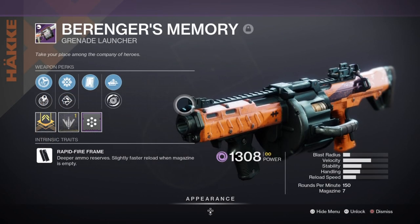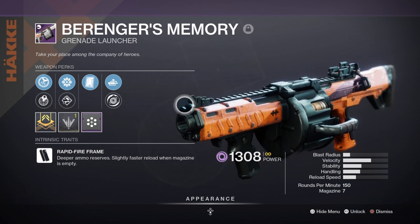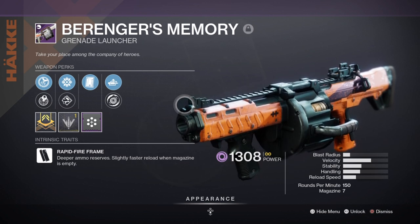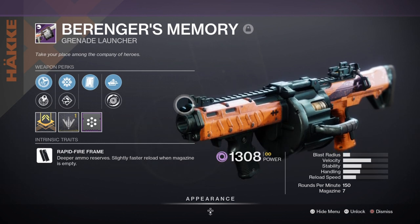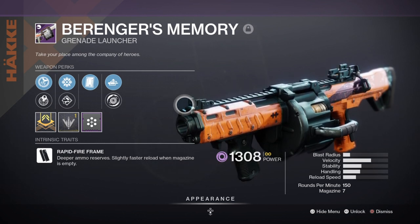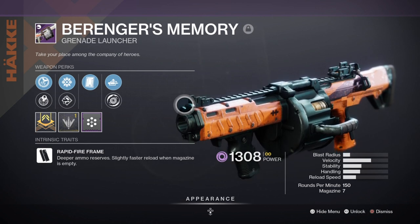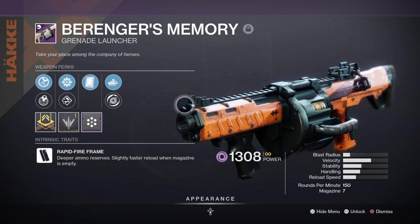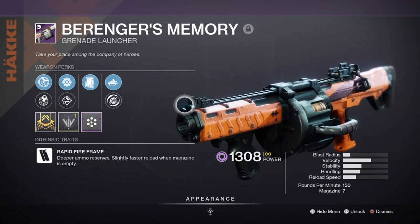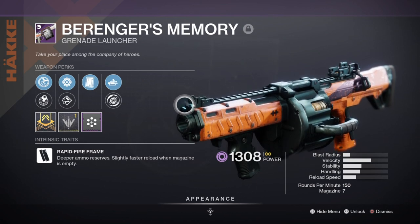For heavy, I'm using the Berenger's Memory with spiked grenades, Clown Cartridge and Autoloading Holster, and I plan to use this weapon as a DPS dump against bosses when the time comes. As I have the Breach and Clear mod available, I can pull off around 20k to 30k damage alone with the weapon and keep a consistent rotation of damage thanks to the Autoloading Holster and my other grenade launchers on hand. I would recommend you try and get a roll similar to mine as the damage is noticeable for endgame bosses, but Autoloading Holster on any grenade launchers is a general must have.